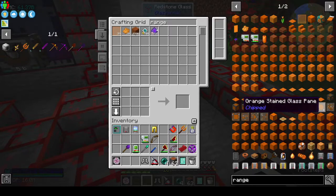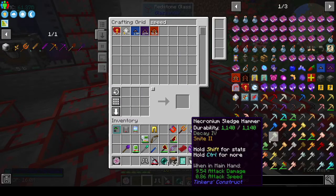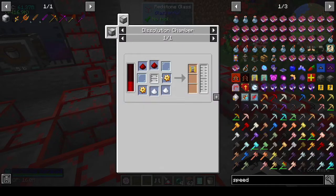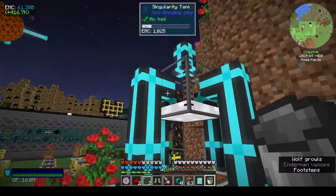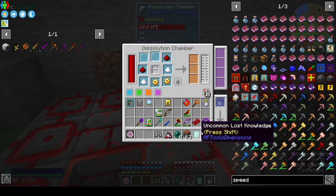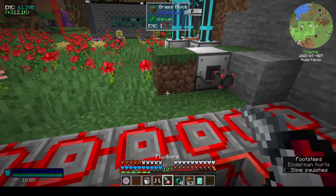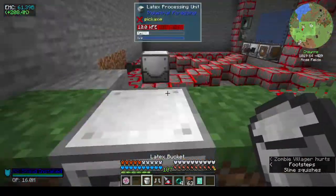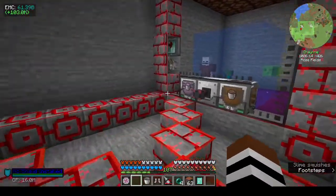Speed upgrade tier one — again we need latex. The recipe is: bucket of latex, two glass, two redstone, two sugar, two gold gears. It didn't put in the latex automatically — I might not have taken it out. There you go, now it's working and that should do these a little bit faster. And then the range tier two.